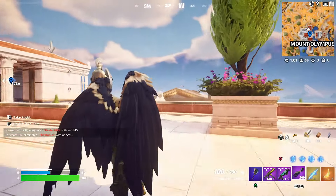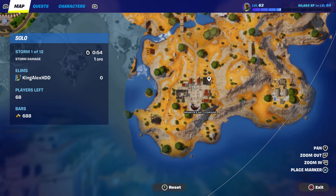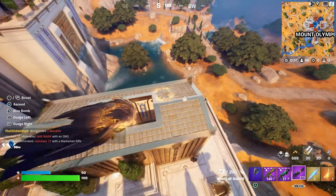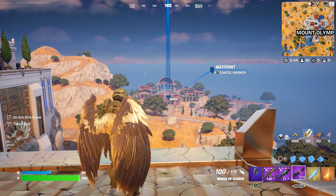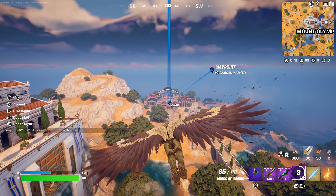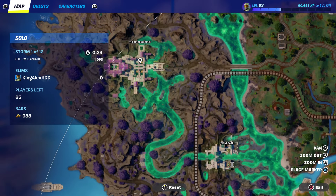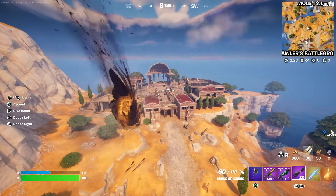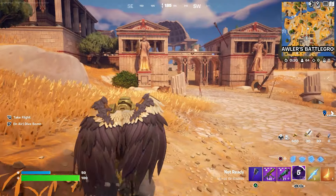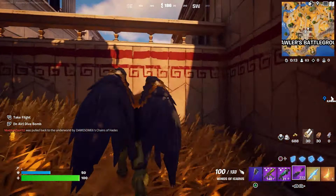I'm going to show you another location where you can basically find it. If you want to go to the Battleground, it's right here — you can find it there too. The Battleground area is another Olympus spot. And if you want to go to the underground, just come right here to this spot — this is one location I'll show you.